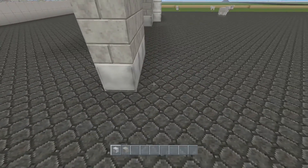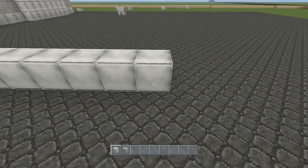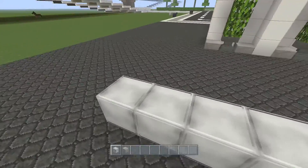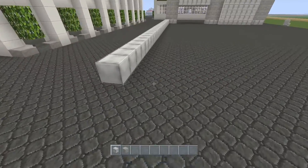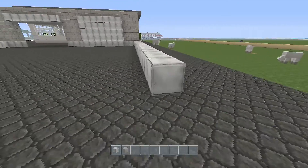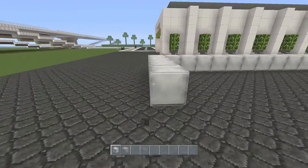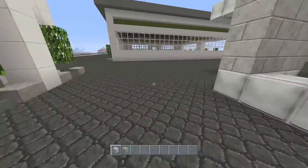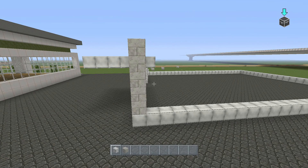Now we're going to build the two sidewalls, 31 blocks along. So that's one, we have to add another 30. If you've done it right, it should stick out two more than the car wash. I'm just going to bring this side along as well so they will be exactly the same, and then you can attach the two together. That's going to be the size of the garage.